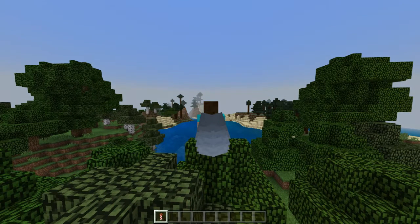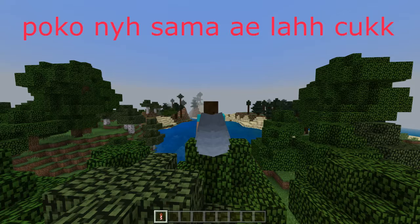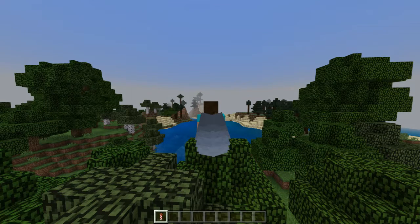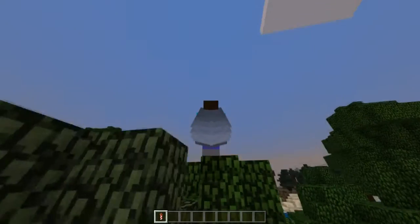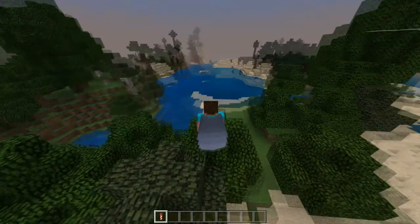Dan untuk Minecraft Pocket Edition, kalian lari juga. Terus itu tap satu kali, terus tap satu kalinya lagi, terus kalian sentuh tengahnya. Nanti roket itu ke atas, usahakan layarnya juga ke atas biar nggak mentok ke bawah.